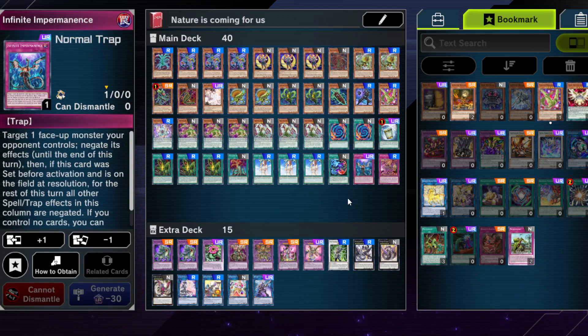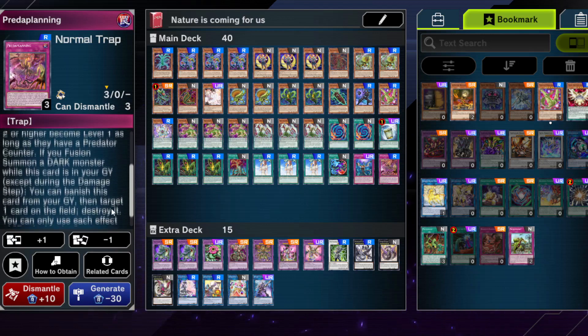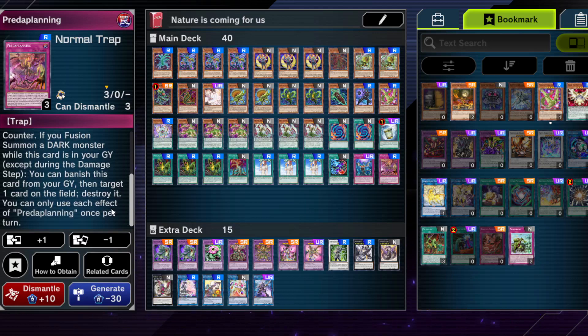Infinite Impermanence — you get it for free basically in the bundles, and it's a second deck staple so at least one should be played. Predaplanning: if you go first this can be quite nice, and if you somehow get it out of your hand then it can be okay as well. You have the disruption — if you fusion summon a dark monster while this card is in your graveyard, you can banish it from the graveyard and target one card on the field, so it also gets rid of certain floodgate-type things. Usually it does stuff and since it's searchable, it is a gate to going first, so this card is actually not too bad.